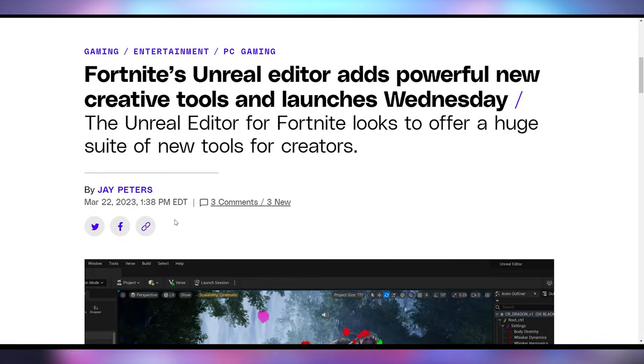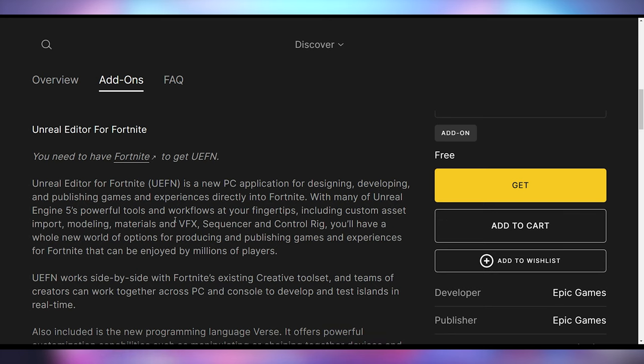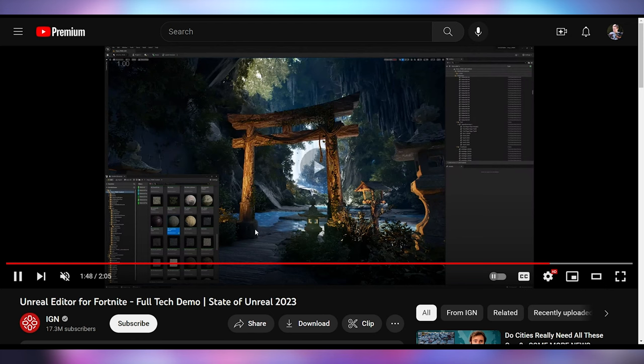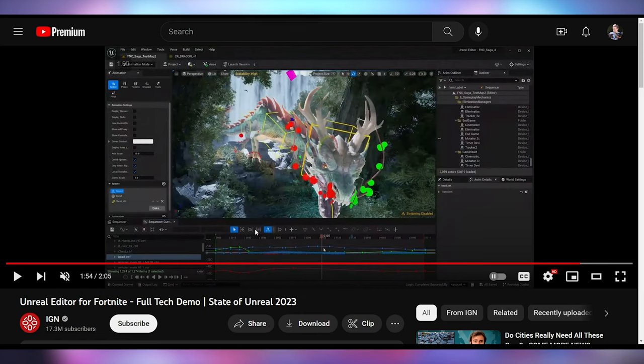The biggest update coming in games is that Epic Games had a whole Unreal Day where they went over the state of Unreal Engine. One of the biggest things they are implementing is an Unreal Editor for Fortnite. It allows people who want to develop video games to actually implement anything they want in Unreal Engine 5 and then bring that over to Fortnite. You need the Unreal Editor, which is now available on Epic Games, and you also need Fortnite. You can merge the two together to create wild worlds that are within the Fortnite game, complete with rigging and textures.